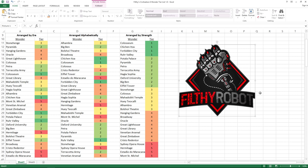30 wonders ranked for you guys in terms of their strength, alphabetically, and by era. Colosseum, Chitzen, Forbidden Palace, and Ruhr Valley are all tier one. Patella Palace, Pyramids, Petra, Terracotta, Hagia Sophia, Oxford, Big Ben, and Eiffel Tower are all tier two.